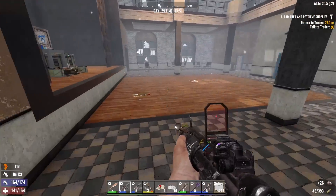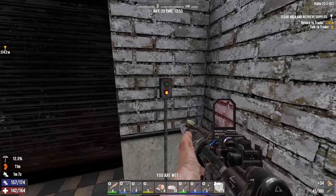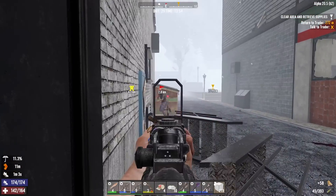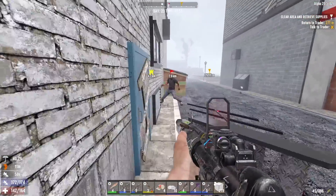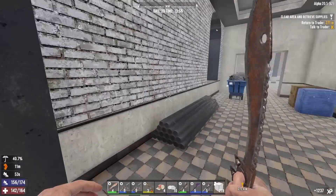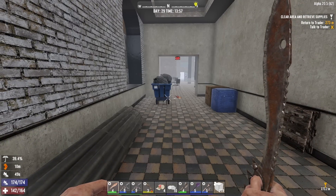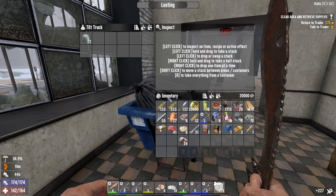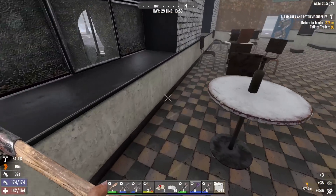I just leveled by looting - yeah, that doesn't happen often! You want to get in here guys? Come on in, water's great. I should probably stop wasting ammo. You might think I use guns a lot, but my melee is really weak. This should be blue and level five.